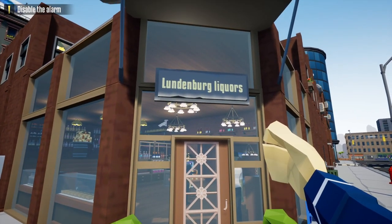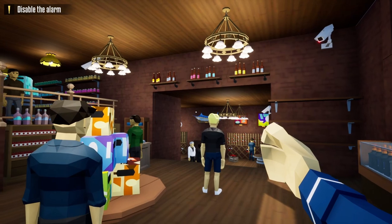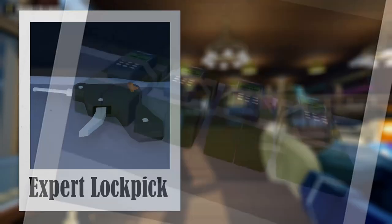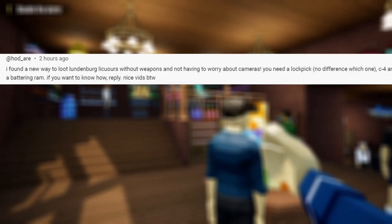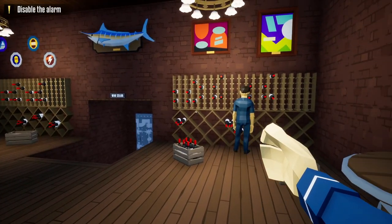Hello everyone and welcome back to One-Armed Robber. In today's video I'm going to show you how to loot Lundenberg Liquors stealthily using C4 — no mask or gun required. All we're going to be using is a lock pick and some C4. A quick shout out goes to the user who commented on one of my videos explaining how to do this guide, so without further ado let's get started.